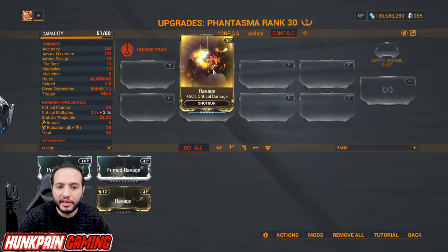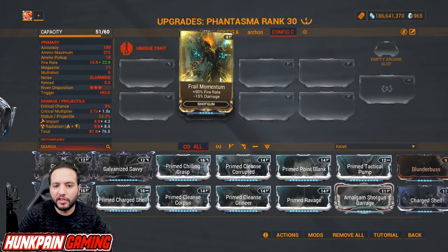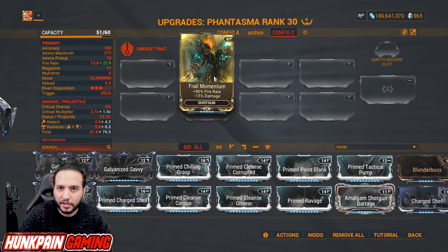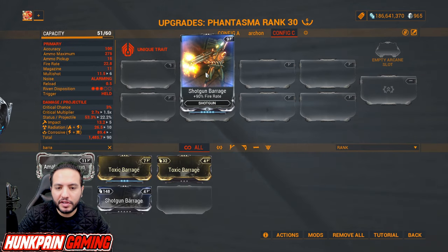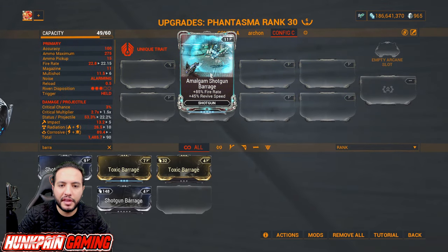Ravage is a must-have for critical damage: 60 percent normally, upgrade to Primed Ravage for 110 percent critical damage. Frail Momentum: 90 percent fire rate and minus 15 percent damage. Shotgun Barrage: 90 percent fire rate — very amazing and most important for fire rate. If you want, run Amalgam Shotgun Barrage for 85 percent fire rate and 45 percent revive speed for support builds.